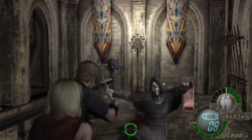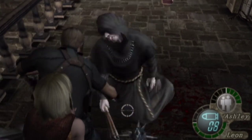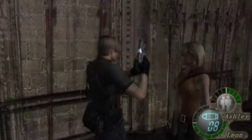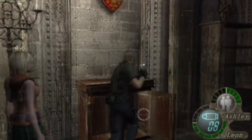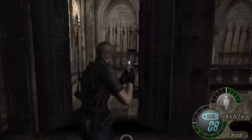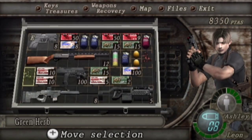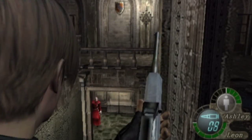Knife only - that's how you save ammo, guys. Don't always shoot them even when they're laying down - just knife them to death because it will save a lot of ammo. From now on there's going to be a lot of enemies, and these cult members have a bit more health than the other enemies like the villagers.